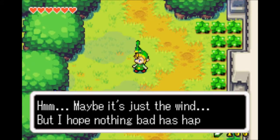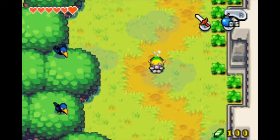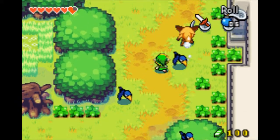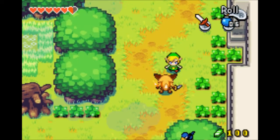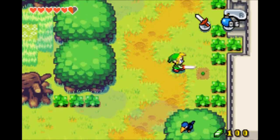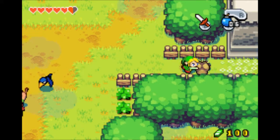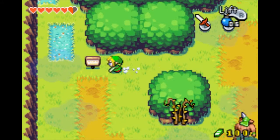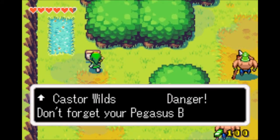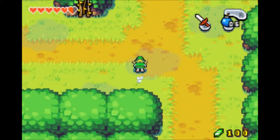As you probably noticed, the king was possessed or something by Vaati and is now using the king's resources to search for the Light Force. We need to look for the next element. The sign says: danger, do not forget to use Pegasus boots. I don't have any Pegasus boots — that means we have to get some.